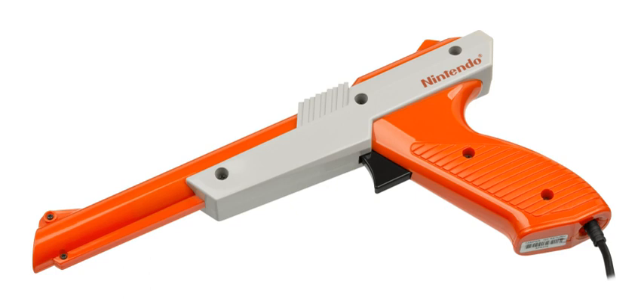The video game light gun is typically modeled on a ballistic weapon and is used for targeting objects on a video screen. With force feedback, the light gun can also simulate the recoil of the weapon. The first gun for a home console was in fact a big rifle — the Magnavox Odyssey's Shooting Gallery, which looked very lifelike and even needed to be cocked after each shot.